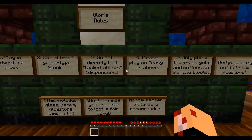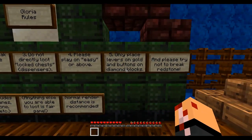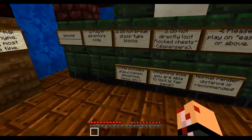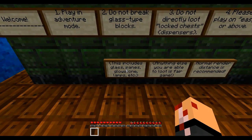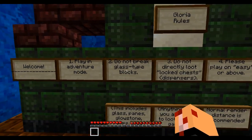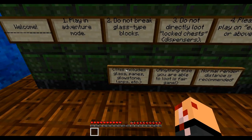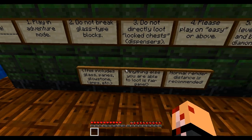Rule five: only place levers on gold blocks and buttons on diamond blocks. Please try not to break redstone. This includes — do not break glass panes, glowstone, lamps, etc.